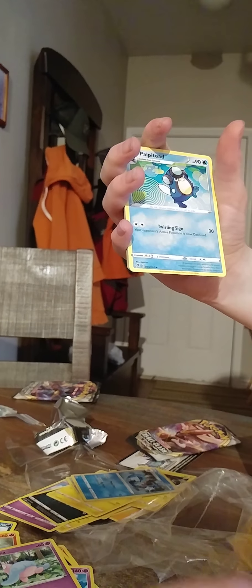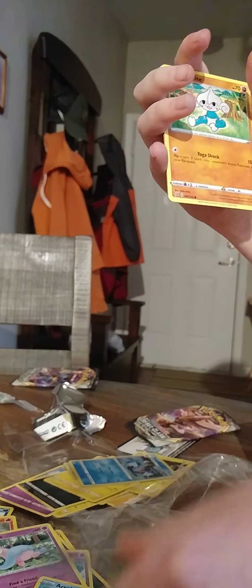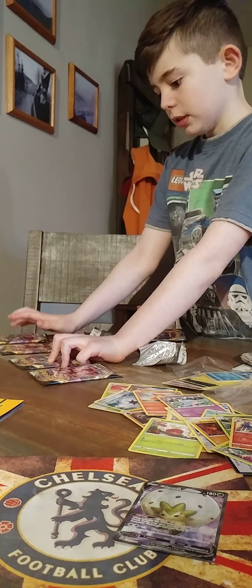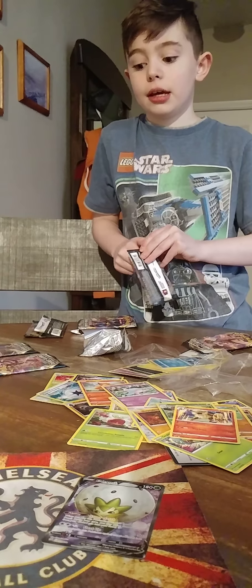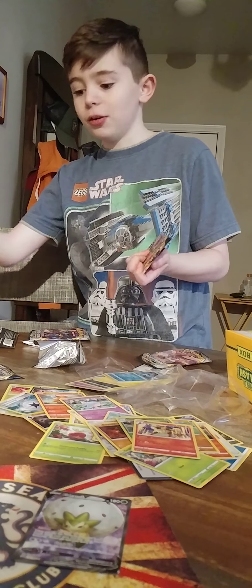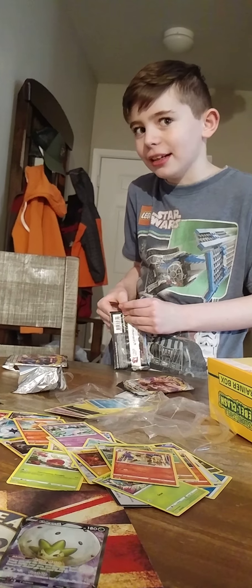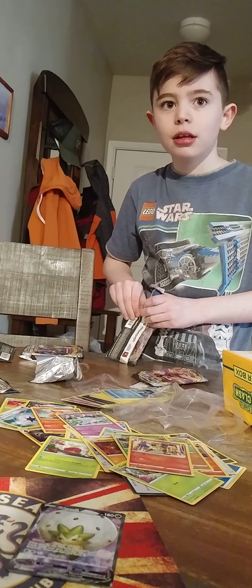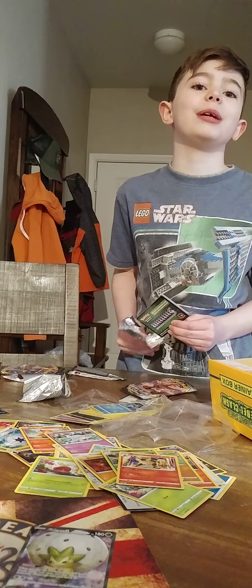Grass energy, Palpitoad, Morgrem, Bullheel, Lotad, Growlithe, Roly-Coly, Meditite, Grubbin, Mascarene, and Arcanine. Alright, I can predict things. Let's do Cinderace first, then Rillaboom, then Intelion, then Obstagoon. Maybe we'll get a green code in this one. White, white, white — that's how it's gonna work. Actually, I can't predict things. That's gonna be the new pun of this channel.